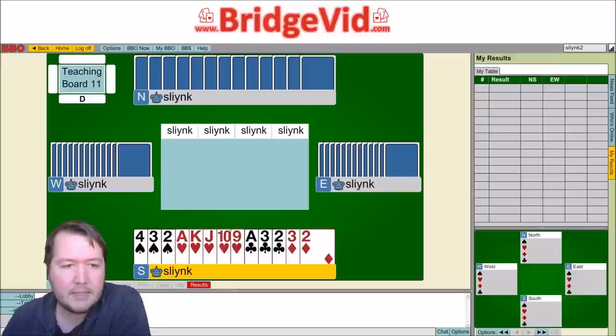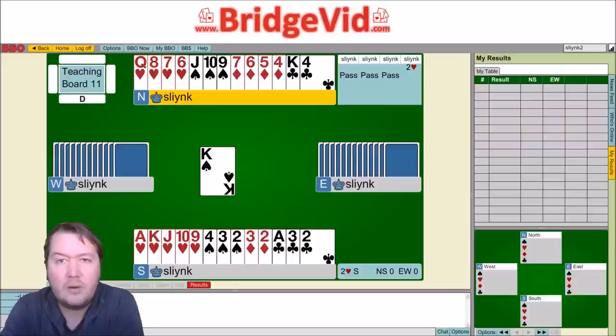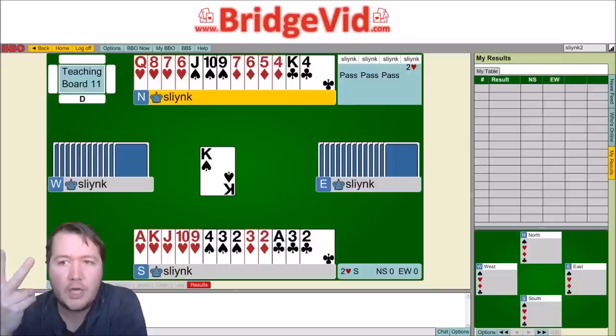Let's look at another example: this time we're in two hearts by south, and we get the king of spades lead. Going through the steps: first, the goal — we need eight tricks and can handle five losers. Step two, count losers, pick the anchor hand — the hand with the most trumps. Here south has five hearts, dummy has four. We have no heart losers with ace, king, queen, jack. In spades, we've got three opposite three and we're missing the ace, king, queen — three spade losers.